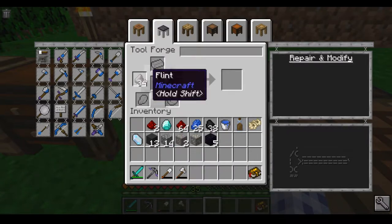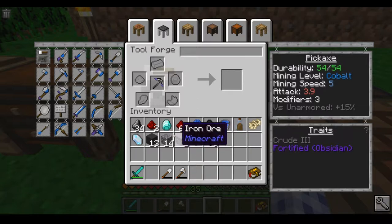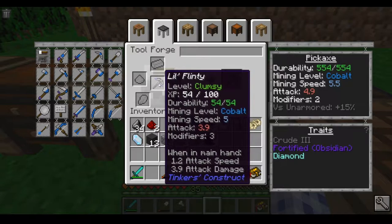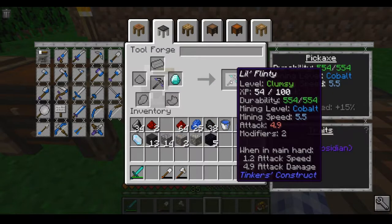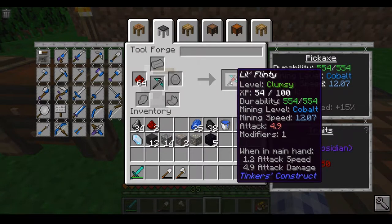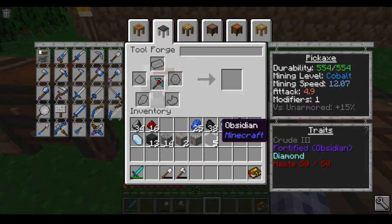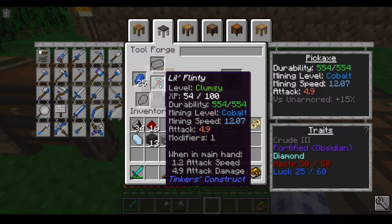I'm going to go ahead and add some modifiers — he's got space for three. I'm going to start with a diamond. At a lower level it would add a mining level, but with this high level it's not going to do that; I'm after it for the increase in durability. You see we're going to go from 54 durability to 554 — that's what I'm talking about. And I'm going to put on some redstone, which is going to increase the mining speed from 5.5 to 12.07. I put a whole stack on there and there were 14 left over.